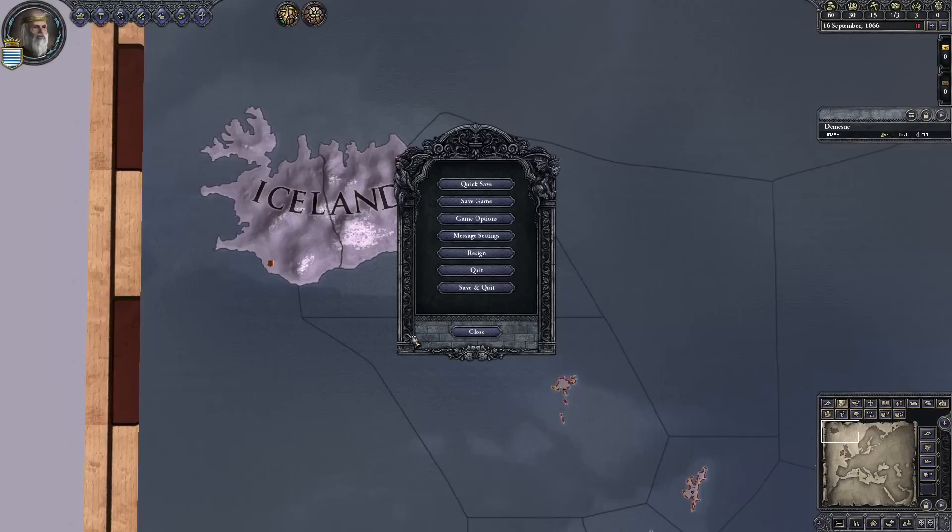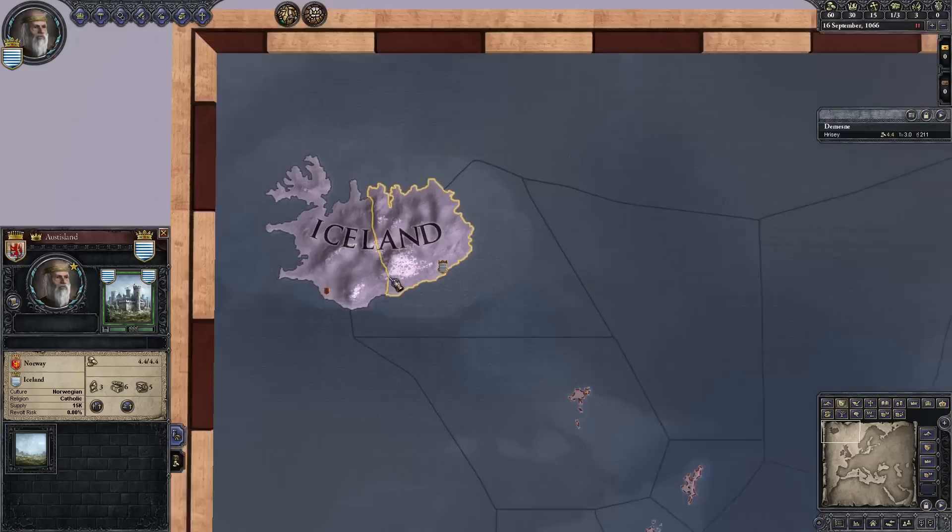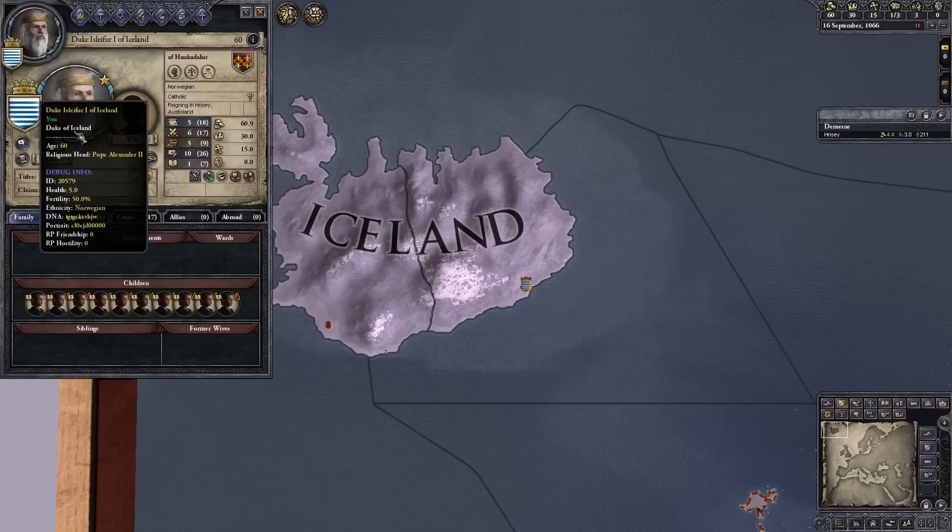I've done a little bit of save file hacking, and I've created a save file up here in Iceland, hopefully nice and far away from everyone else so you don't get distracted while I'm doing these tests. I'm Duke Isulfur, the first of Iceland, and I've got ten children who are conveniently named Child 1, 2, 3, all the way up to ten.